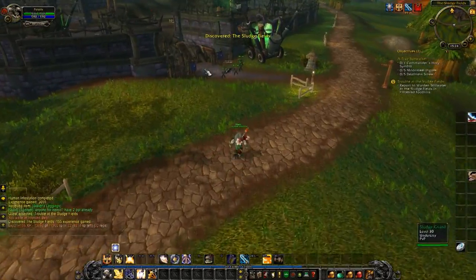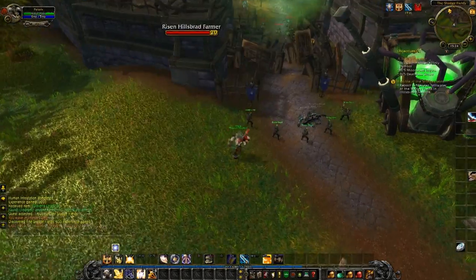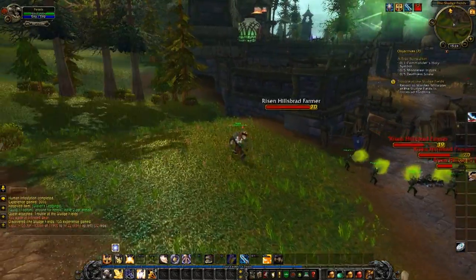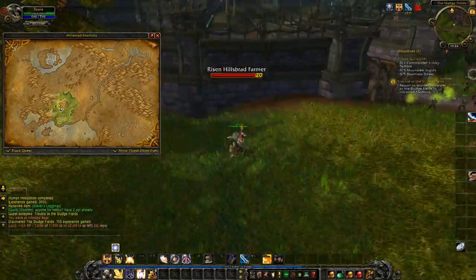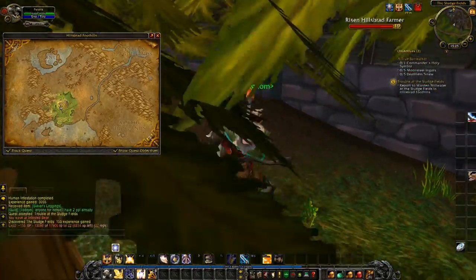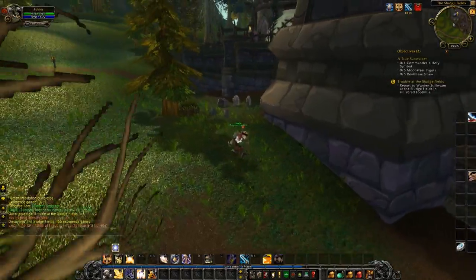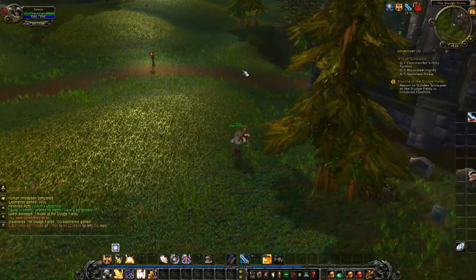It's now at the Sludge Fields, and what looks like a narcotic prison is actually our destination. This reminds me of an original Burning Crusade raid - I can't remember the name of it. Do I have to go in here? I'm so confused right now. I shouldn't actually be recording, just so you know, as I have just woken up.